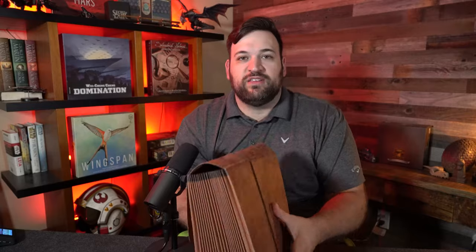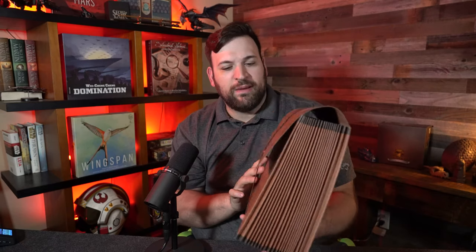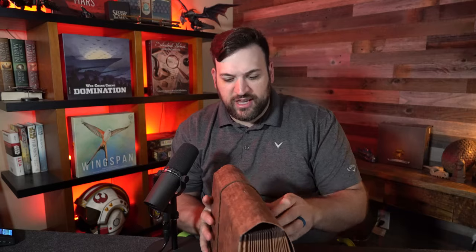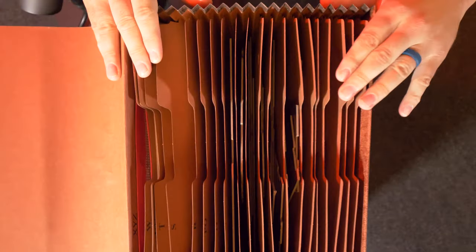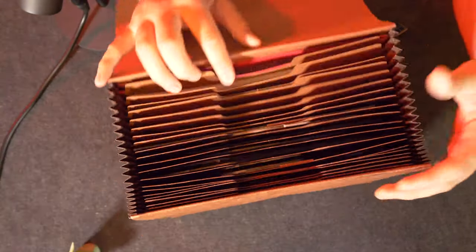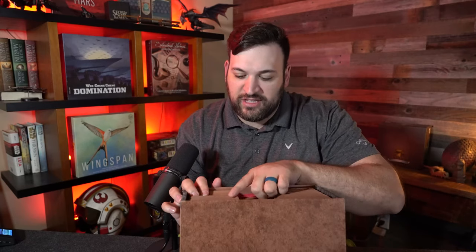This is an accordion envelope — I believe that's what they're called — and I picked this up from Staples or whatever kind of office supply store. What I use this for with Gloomhaven: let's open it up so you guys can see inside. Inside the accordion are all of the map tiles for the game. Just like any other accordion storage thing, it has letters on the side — A, B, C, D — through the alphabet.